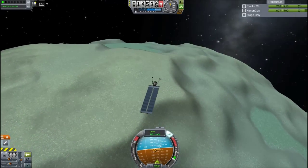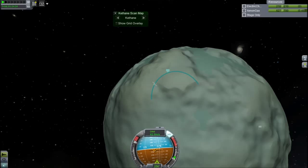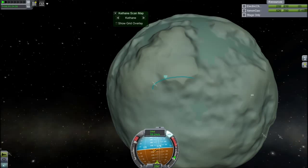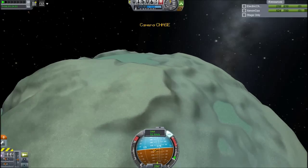In other small lander news on KSP, they've also upgraded the power of ant engines — the radial and normal ones — which was sorely needed. So now those aren't absolutely terrible. So that's good.